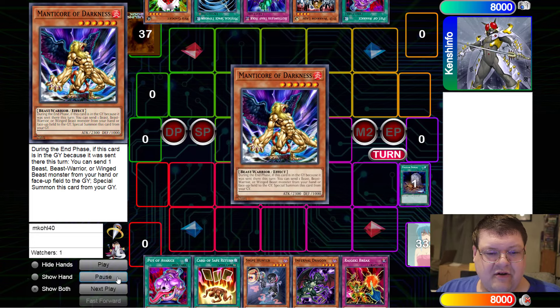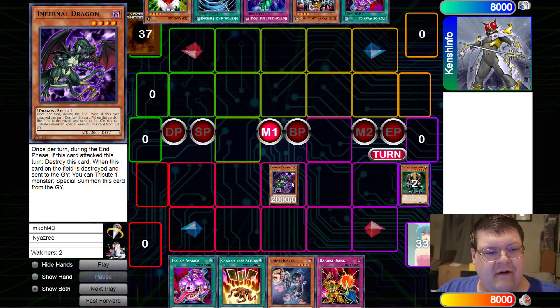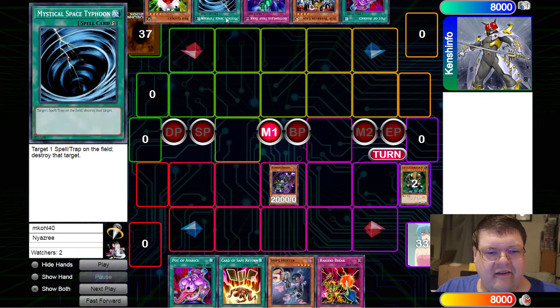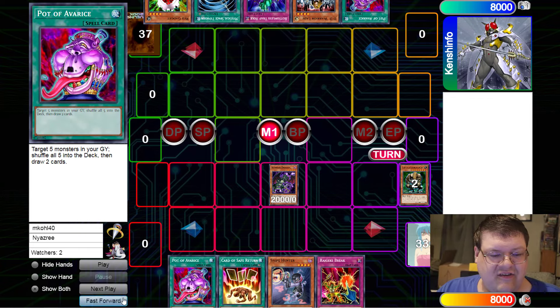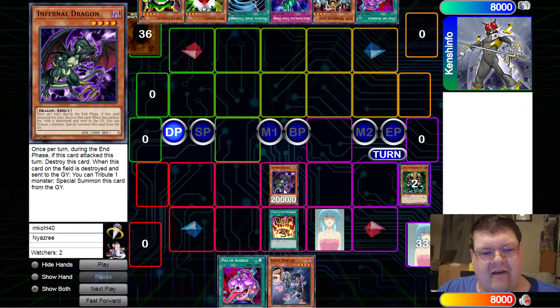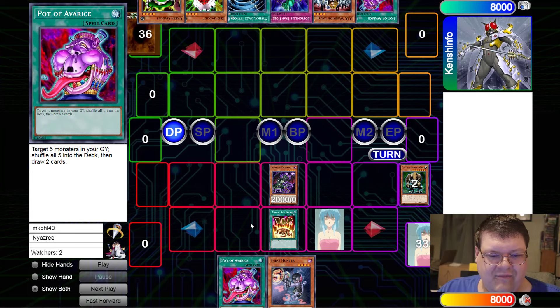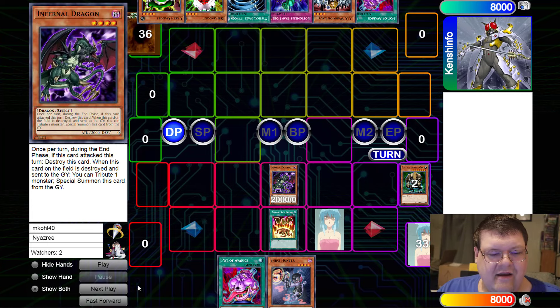We're going to go ahead and Foolish Burial down the Green Baboon. We're actually playing Infernal Dragon. For those who don't know why this card is seeing play here - it's once per turn during the end phase, if this card attacked this turn, destroy this card. When this card on the field is destroyed and sent to the graveyard, special summon this back from the graveyard. This is just fodder for the Card of Safe Return. You're not going to get much value out of Card of Safe Return against gadgets. We'll go ahead and Card of Safe Return and pass turn. Our hand is not the greatest, but at least we have our one Baboon.